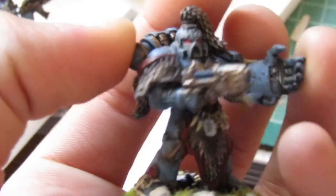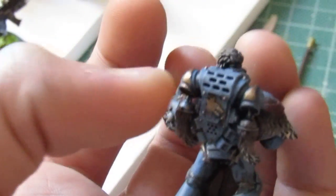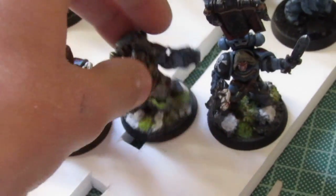He has a power fist and a plasma pistol — it looks like he's telling a story or something. He has two wolf pelts. I still need to put the back markings on these two Wolf Guard that are already done: the pack leader and the Wolf Guard.